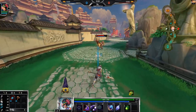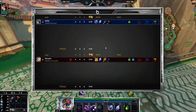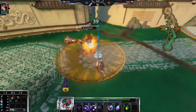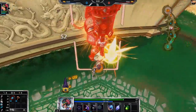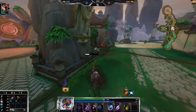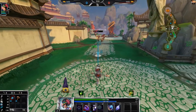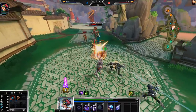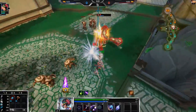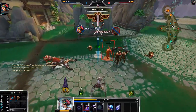I actually back-stepped almost into his ability. He does have Manikins, which is kind of scary. There's a little backstep trick on Awilix — you just go forward while they're chasing you, then backstep and use your 3, and it knocks them up almost every time. It's really good against melee gods. There we go. First blood. Good stuff.